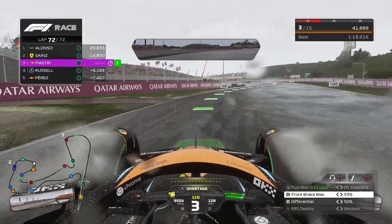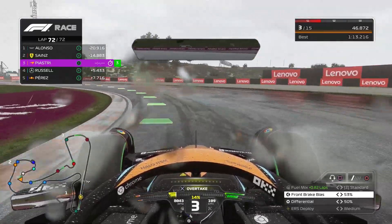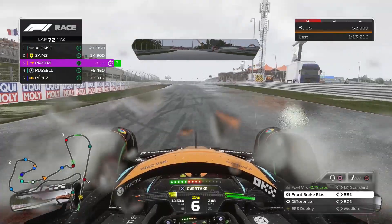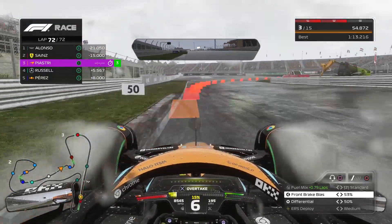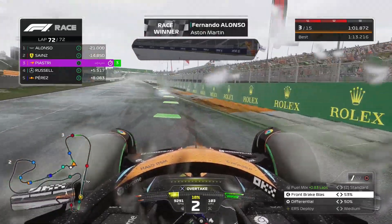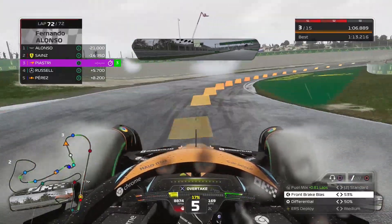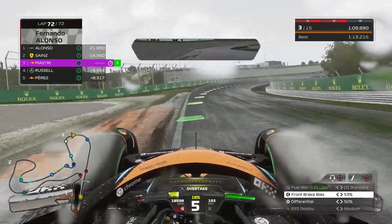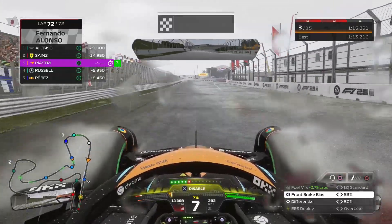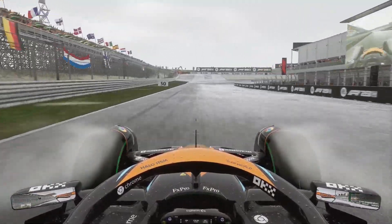The setup I'm using — if you just search basically 'F123 Netherlands race setup' — I forgot the channel name, but whoever they are, they're legends. They make optimal race setups for every single track, and they're all pretty spectacular. There are a couple that are a bit off on downforce levels, but even so, they're doing some great setups. I'll definitely recommend it. In terms of this current scenario — I've completed the objective they gave me, which is to finish third, and I have finished third with a six-second gap to Perez. What a game, and what a race that was.